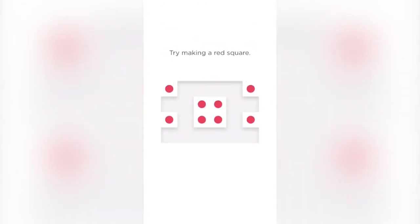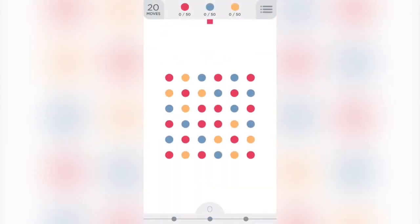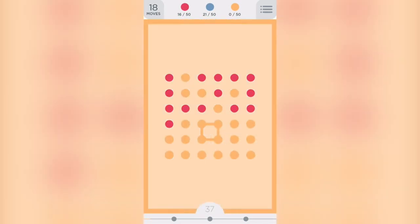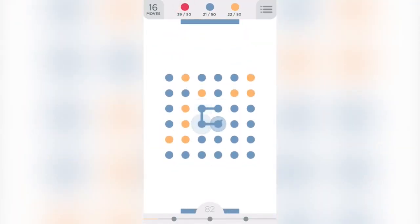Now we're going for 50 of three colors. Ready to learn a secret trick? I'm always ready. Try making a red square. Superb — you remove all the red dots in one go! What?! When in doubt, just make squares. So making squares — if you make a square, you get rid of all the dots of that color. Holy moly, this is fantastic! This is actually so cool. I didn't know this.